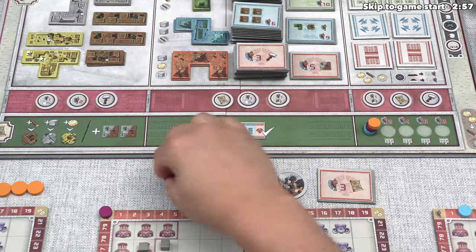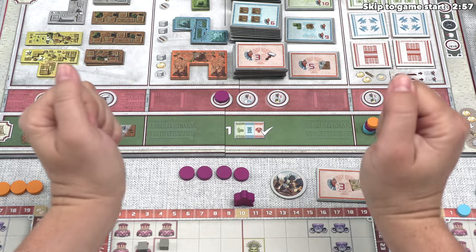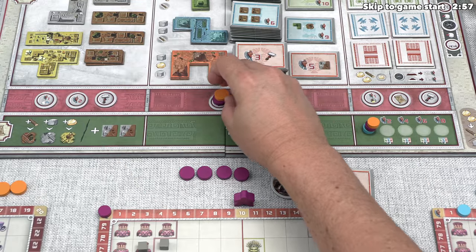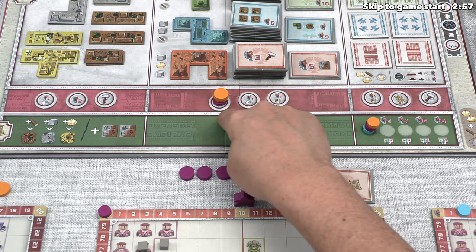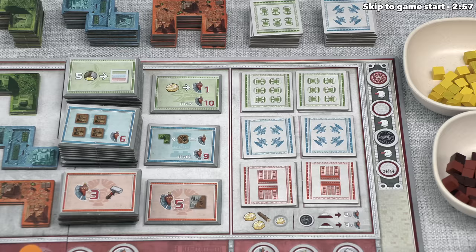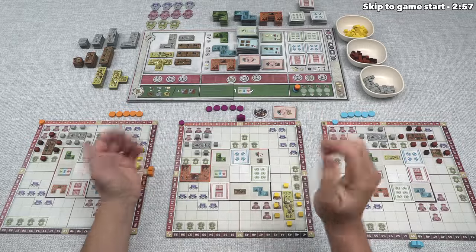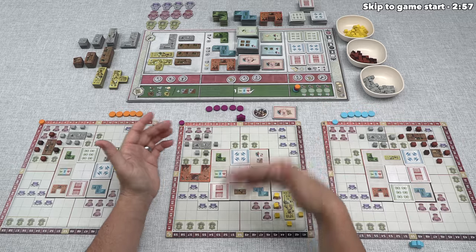We perform actions by using our action tokens to go onto available spots, then doing the top or bottom option for that specific area. The strength of an action is depicted by the number of tokens there, including the cardboard token. If an opponent goes to a spot where your token already is, they use your token to add to their overall strength. You can put multiple tokens down to increase strength, but the more tokens you put down, the fewer actions you take overall in that round. Once we play through a certain number of rounds, the game ends and we perform final scoring where pyramid tiles and temples are multiplied together.